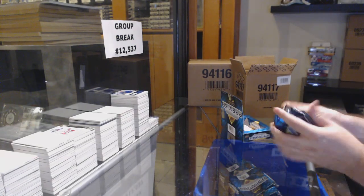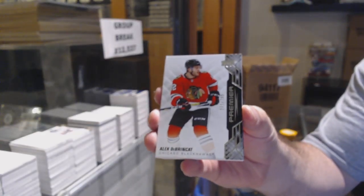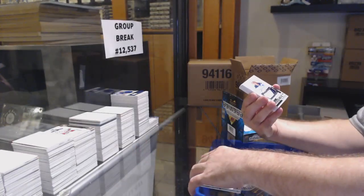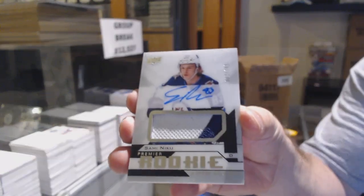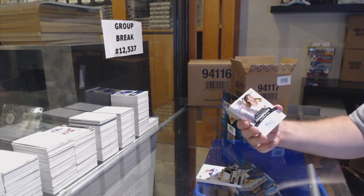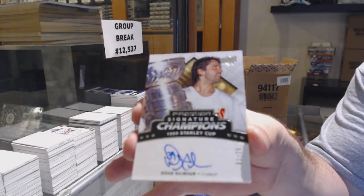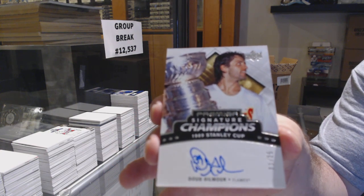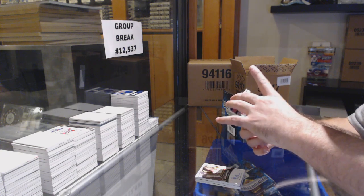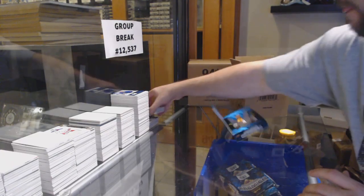This is the Hit Select — we've got two 10-boxers to do after this and a Team Canada break, then we'll post breaks for tomorrow and get everything organized. So much to do, so little time. /299 Brinket, /299 Elvis Mersilichens. We've got an update rookie patch auto /249 Sammy Niku, and number /25 signature champions — Doug Gilmour.